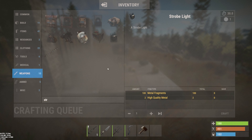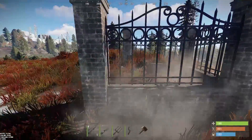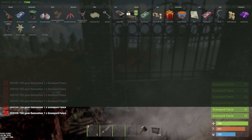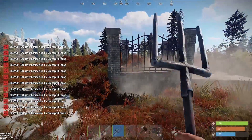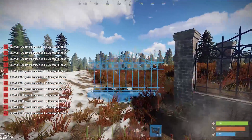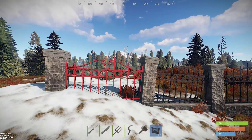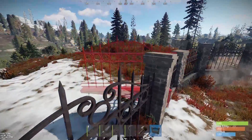The strobe light costs 100 metal fragments and 2 high quality metal. The graveyard fence is pretty neat — under miscellaneous in items it actually stacks all the way up to 10. You can place them just like high externals, and as you can see they connect and conform to the terrain a bit.